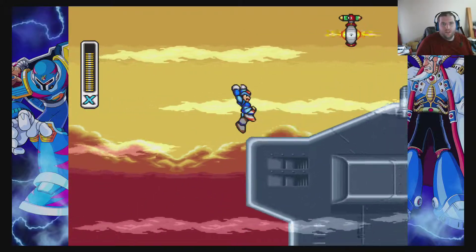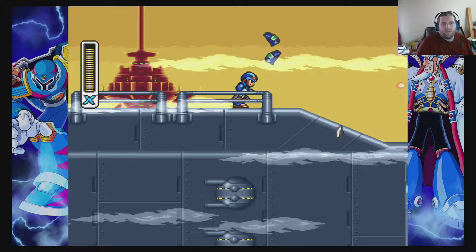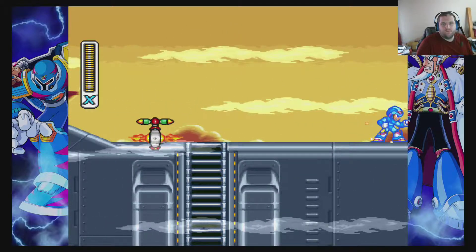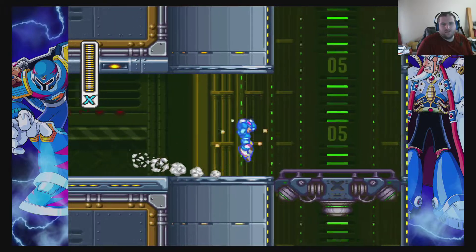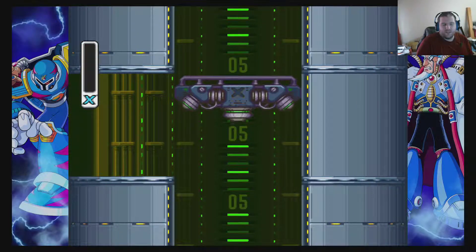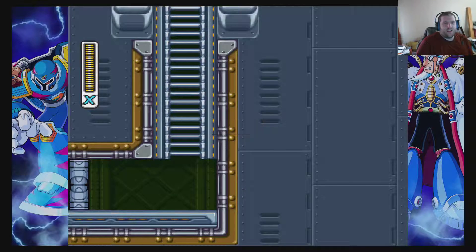And up we go. It's nice to get that at least. Drop down. I wonder, is there anything down here? There's a death pit there — so that answers that question. They like to hide things in those areas, so I had to try, you know.